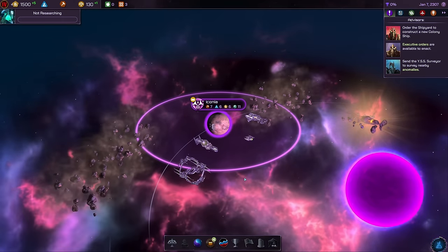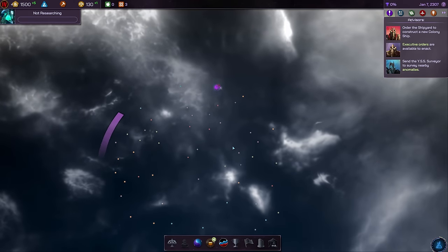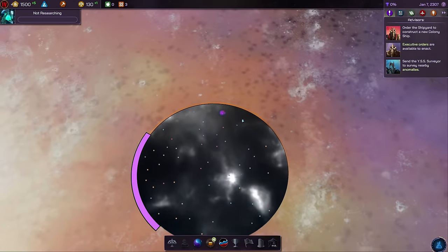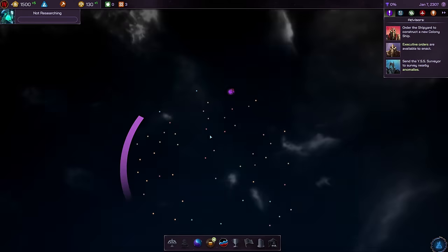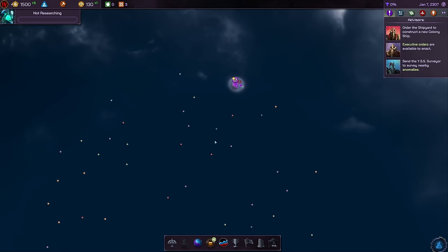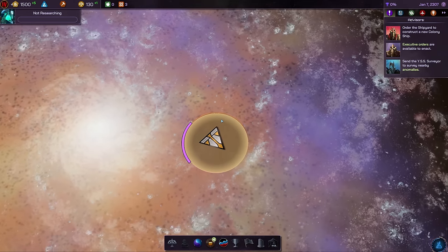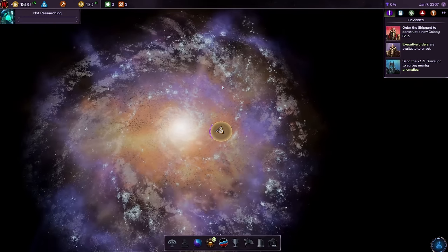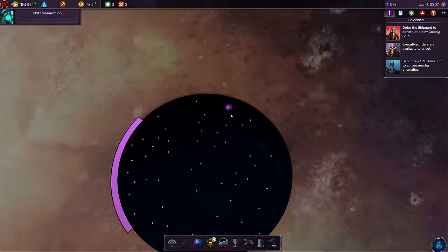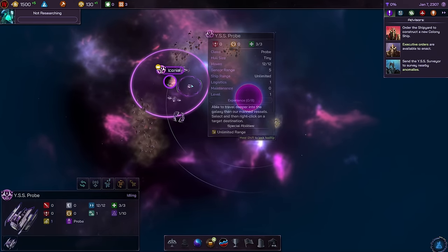I'd like to zoom out a bit from my capital to have a look at the greater area. As we can see, it might be tricky here — we are at the edge of this map. That means we only have three ways of expansion, not four unfortunately, which is already limiting us. We are part of a smaller star cluster, and if we zoom out further we can see we're part of a galaxy with dozens of star clusters. Right now we need to get started finding more planets to settle on and resources.